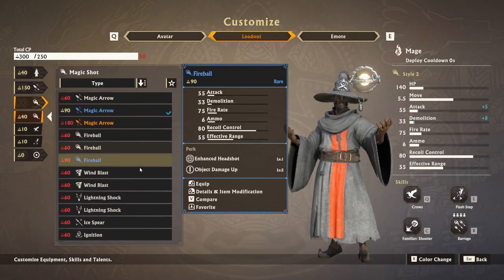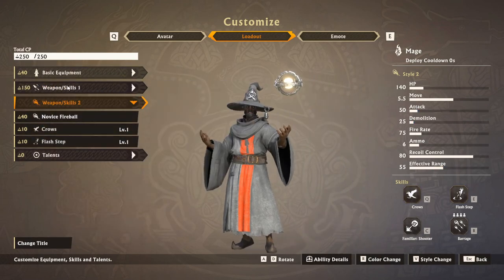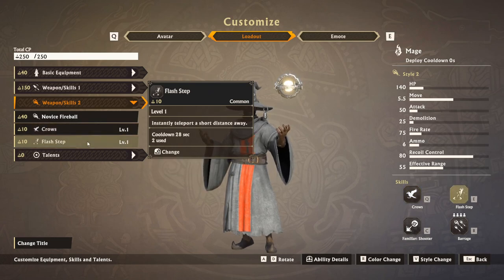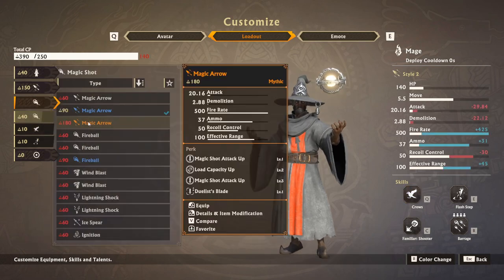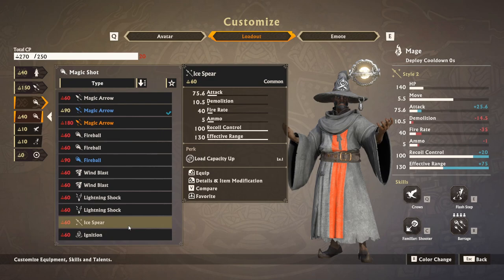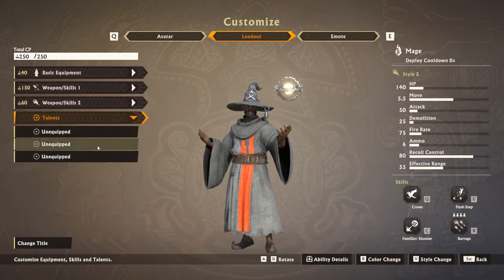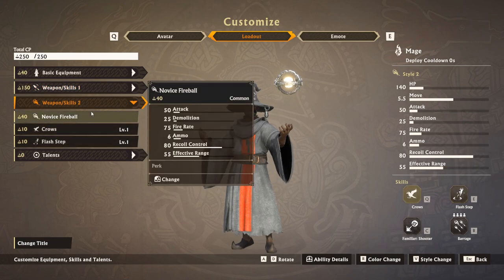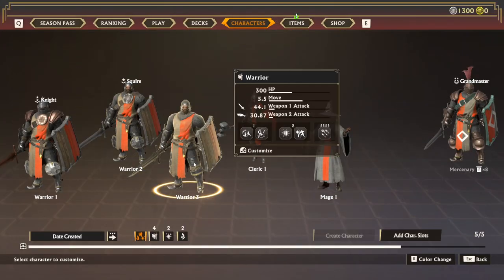I wish this would be ice spear, but it's not going to be worth it to replace other stuff. Close and flash tap — so teleport, crowd control for the enemy, and fireball. I might replace that with a basic ice spear. Since I don't have talents on this one, we'll mostly be using the main ones. Ice spear, close, and flash tap — that's basically what you need for a basic mage.